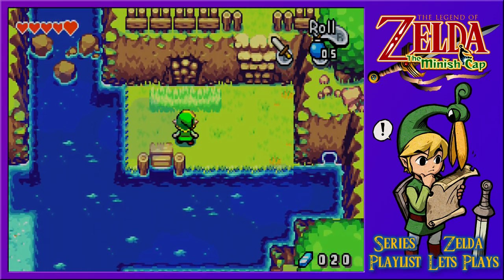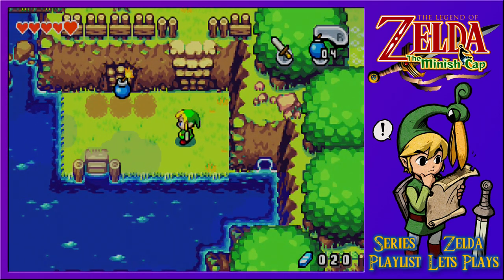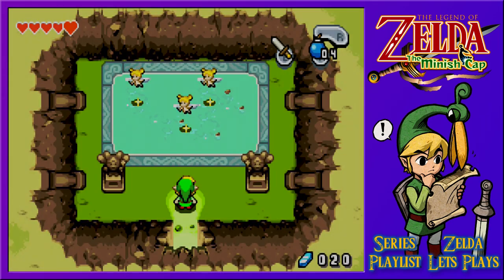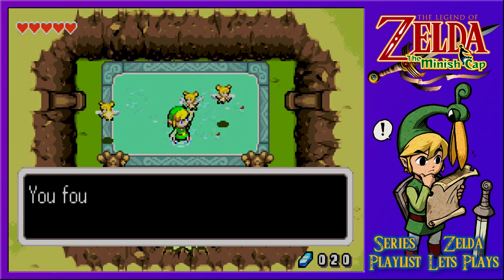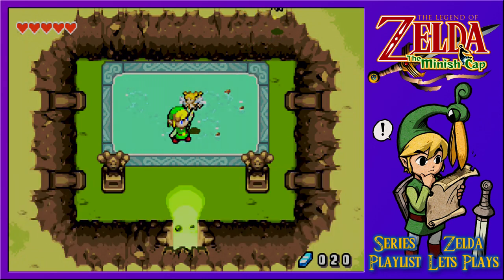We've just come back out to the front because I remembered about the bomb jar we saw right at the start, so let's find out what's in that. Instead of cash, we found ourselves fairies - this reliable ally will replenish your life energy, though I'd need bottles to really use them.